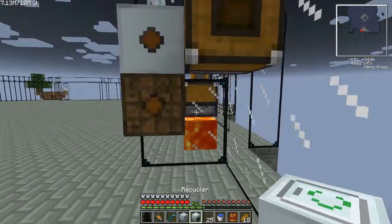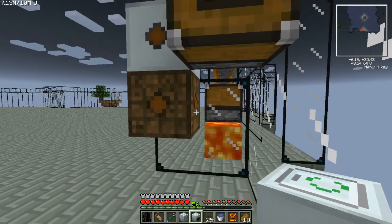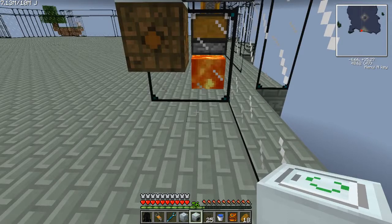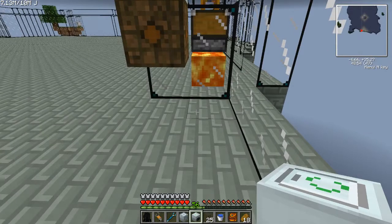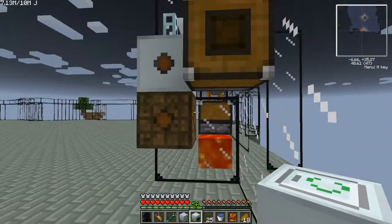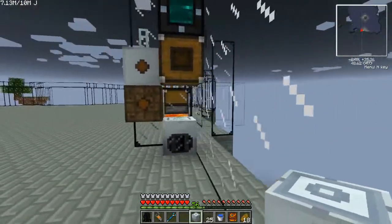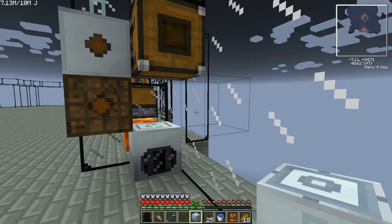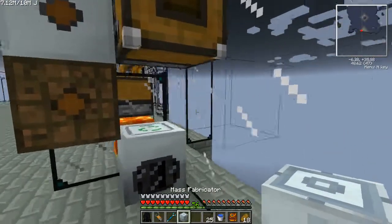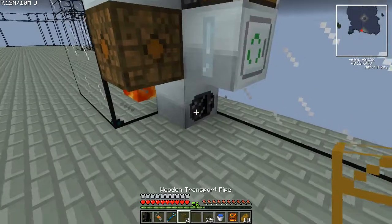What I want to do is take this recycler and place it right about here — pull out the front. The mass fabricator can only be fed from the bottom for scrap. You can technically pull UU matter out of any side of the machine, but I like doing it out of the front because it makes things make sense to me. The solid side is where things are coming out of.